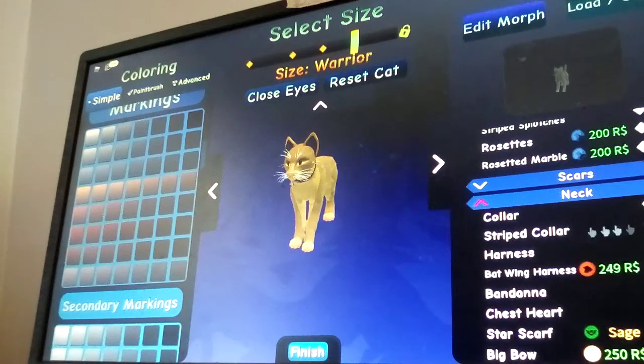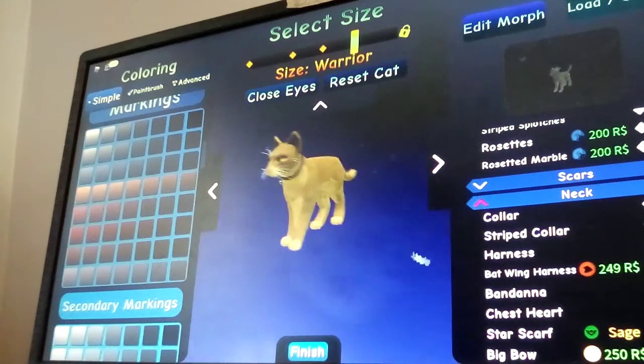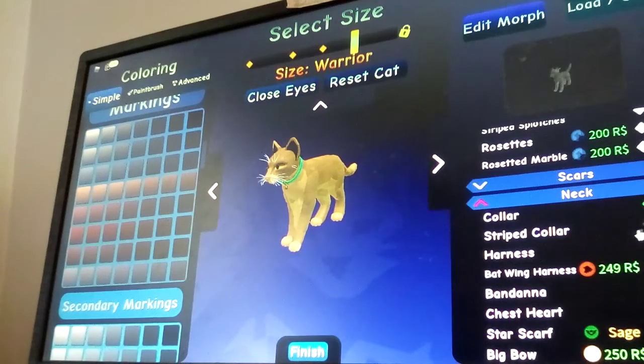I think I'm going to do the striped collar since it's a girl and it kind of looks a bit rainbow-ish. Because this normal collar just isn't doing it anymore. So I think I'm going to do the one with the little bell.